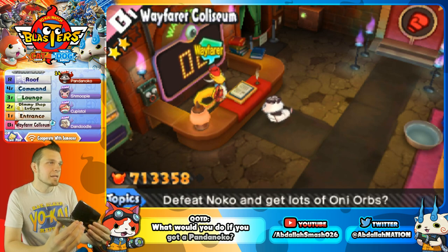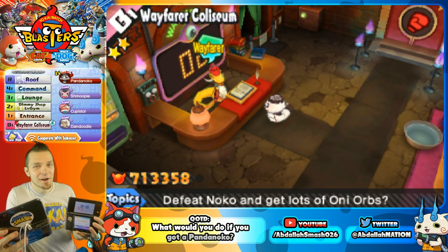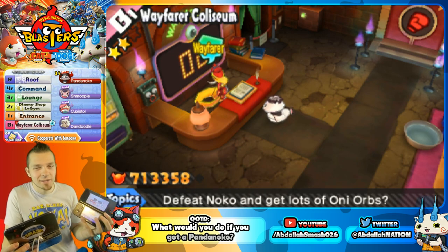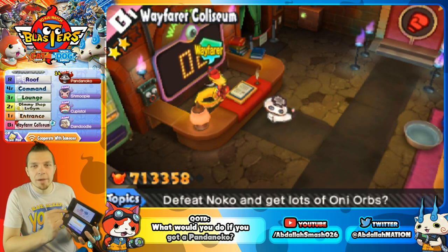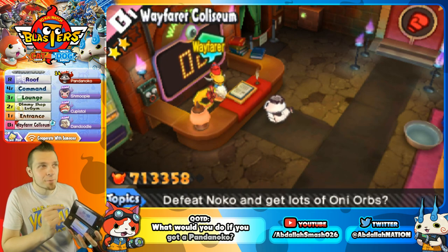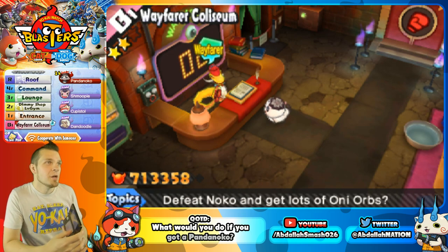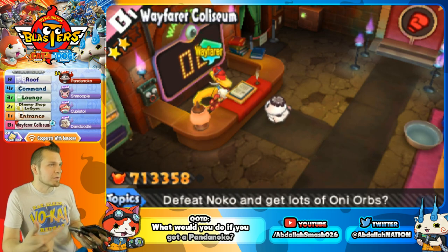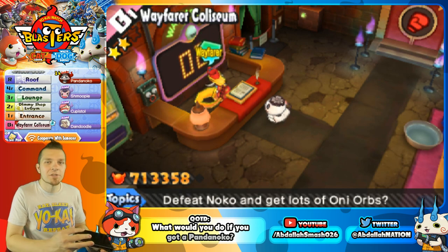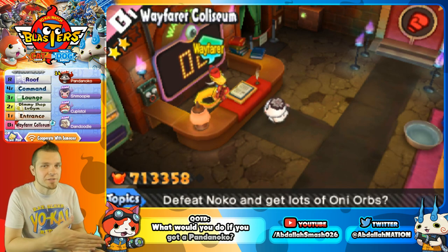My tip is: if you guys have another Nintendo 3DS and another copy of Yo-Kai Watch Blasters — doesn't matter if it's Red Cat Corps or White Dog Squad — you want to make sure you have three files with three Wayfarer battles ready to go with Street Pass activated. So that every six hours or so, you can get three teams that show up and you'll have three chances.